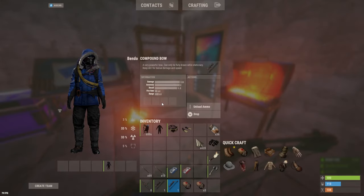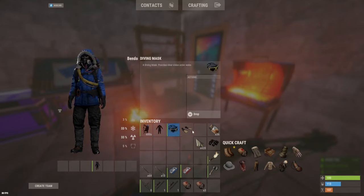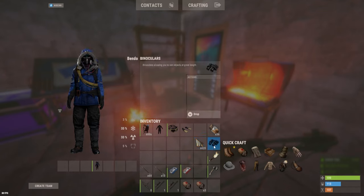Here's what you need: a hazmat suit or equivalent — leather armor or wolf headdress works, you don't need full metal. You also need a full diving set, a little bit of low grade fuel, cloth in an appropriate amount, and binoculars — really good to have, not necessary but really good.